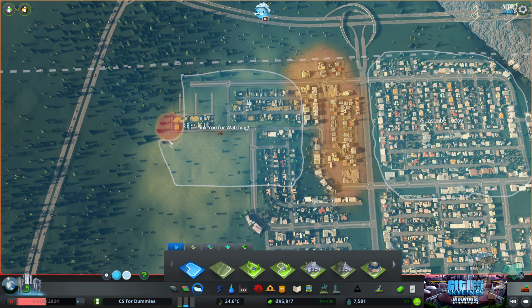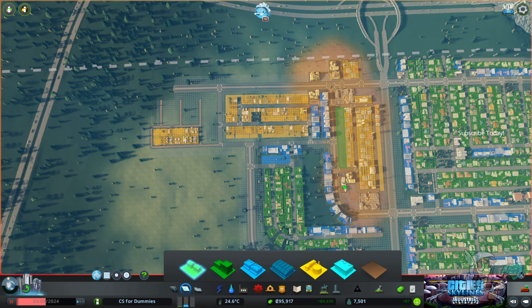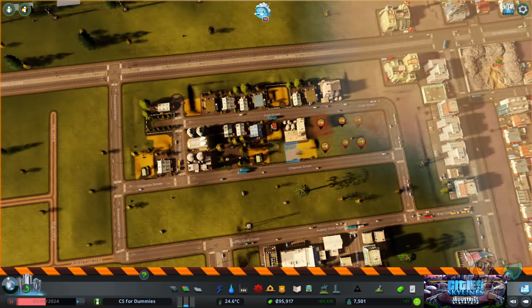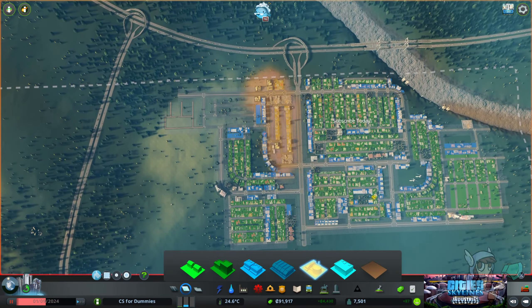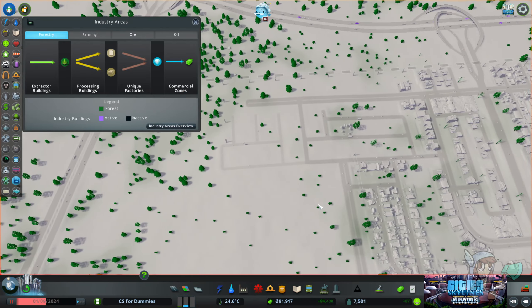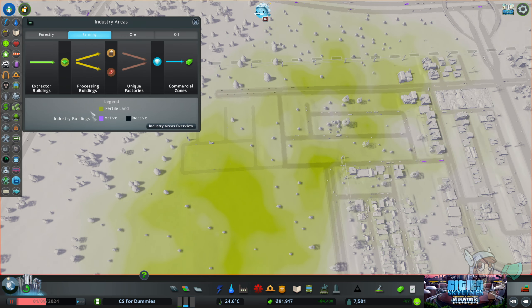The Industries DLC is going to replace our zoned industry that we did in part two A. So I'm going to get rid of all of this farming industry that we laid out with the zoning tool, and I'm also going to get rid of a little bit of this industry as well, just to give us a demand to work with. The general industry chain of events is that one building rips the goods out of the ground — an extractor building. The next building takes those goods and processes them. Those are our first two stages, and it's no different with the DLC.